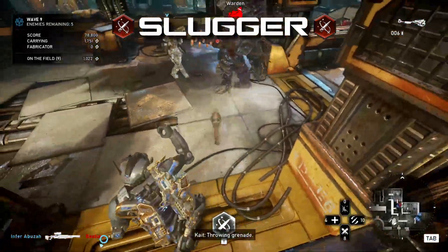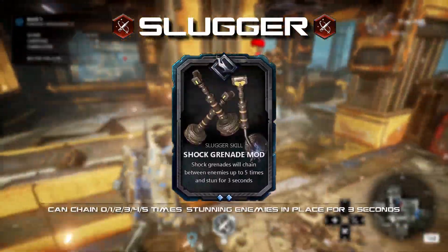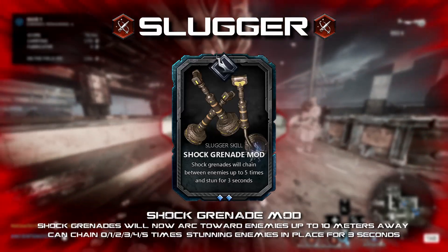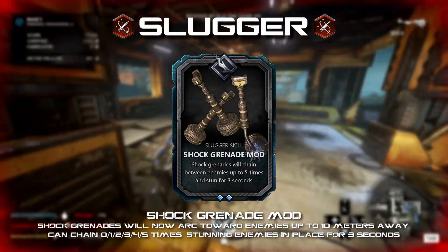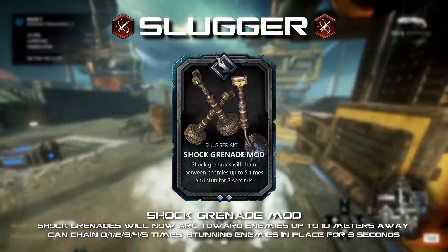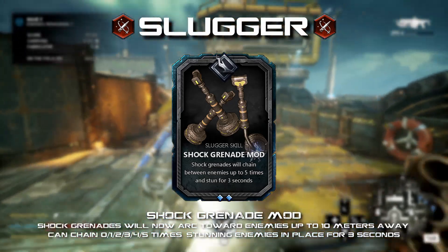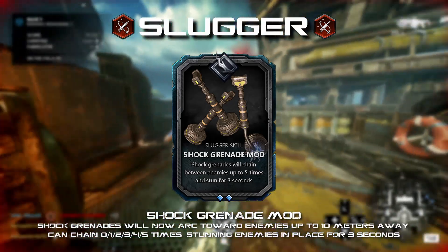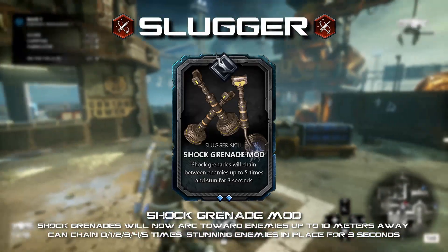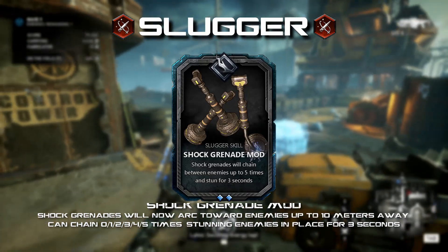I've got more skill card ideas to help this class out. Shock Grenade Mod: shock grenades will now arc toward enemies up to 10 meters away and can chain zero to five times, stunning enemies in place for three seconds. I love the idea of having different classes feel unique even when using the same weapon. A card like this would modify the behavior of the shock grenade in a meaningful way, providing unique crowd control while still inflicting damage. The distance of the arcing electricity could be reduced slightly if it's deemed too strong.